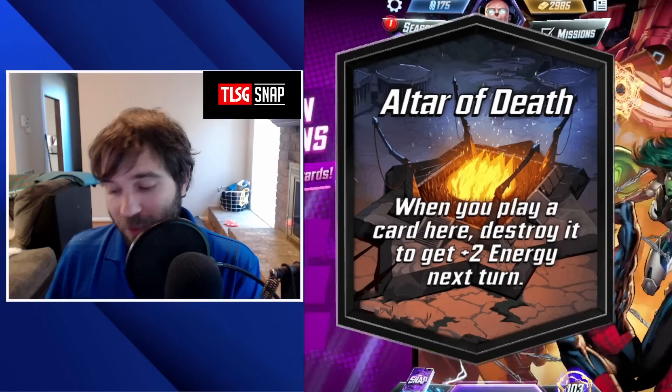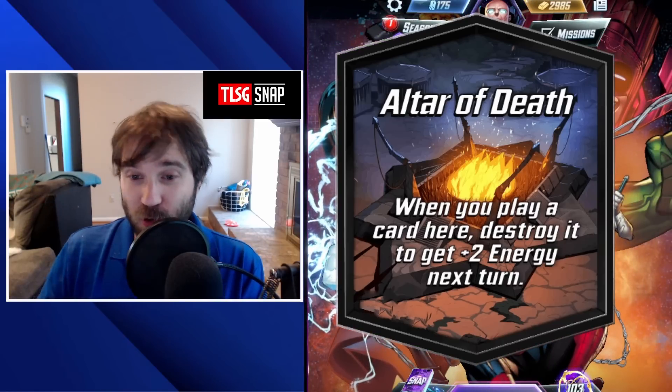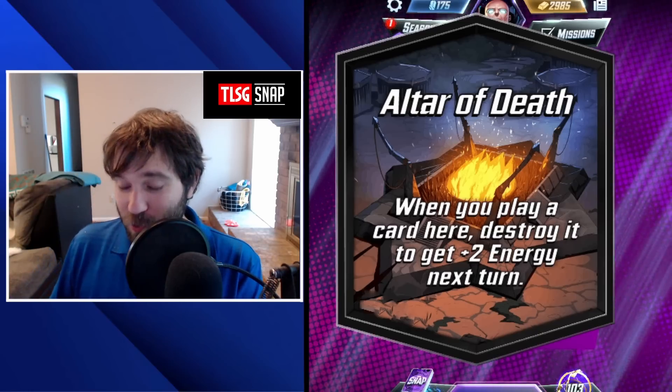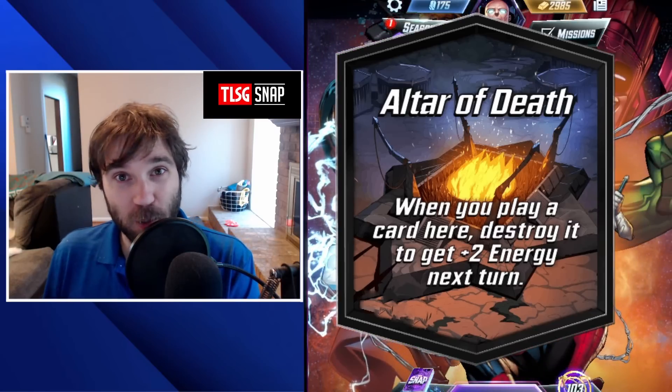In the Altar of Death, when you play a card here, you destroy it and you get plus 2 energy next turn. This is going to be like a ramp component — it's going to help you discount your death and get bigger cards out onto the board.